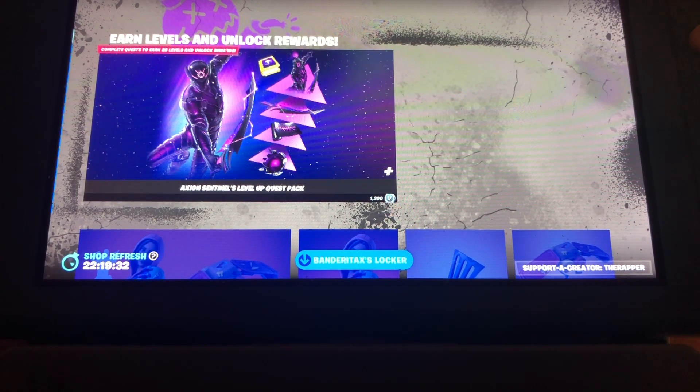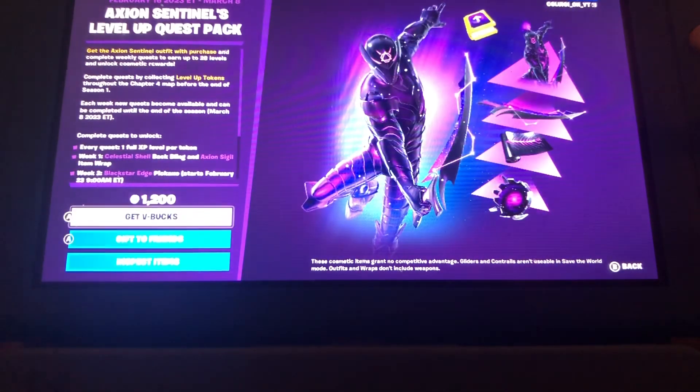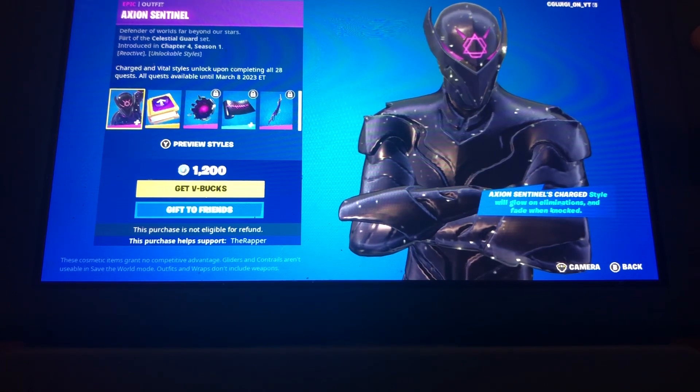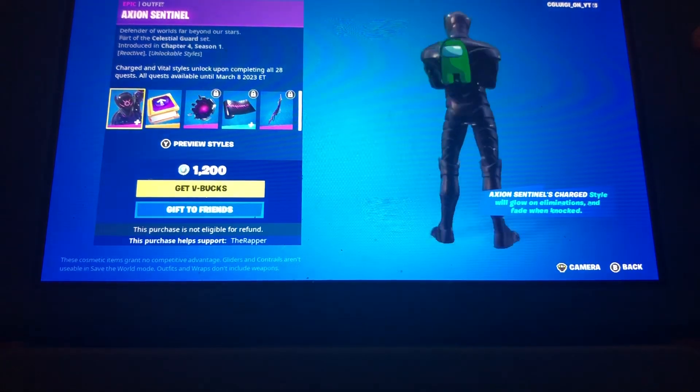What's up guys, hey y'all, today welcome back to another item shop review. Today we have our first level up quest pack for chapter four. I'll show you guys what the stuff looks like. So you have this skin right here which looks pretty cool — Axon Centetel, I think that's what it's called. It's a pretty cool skin.